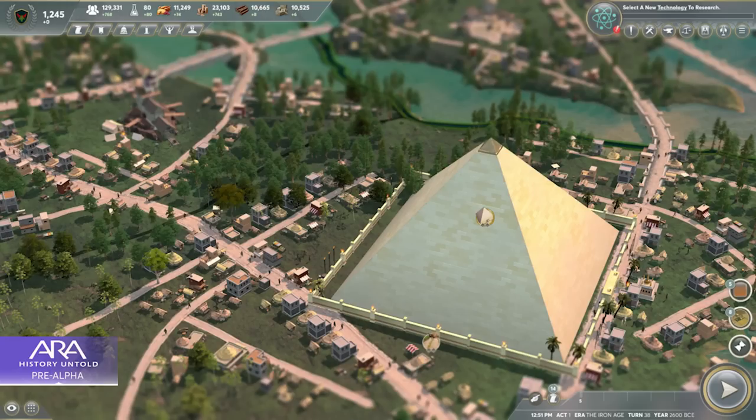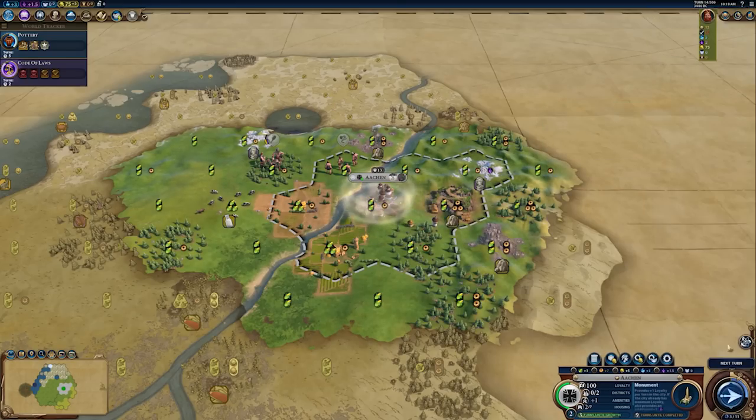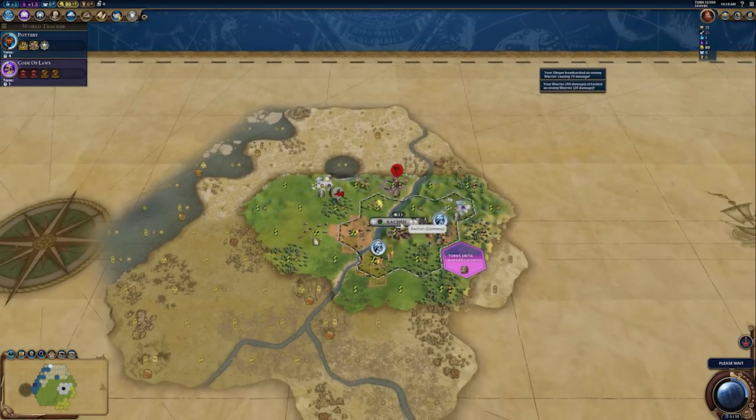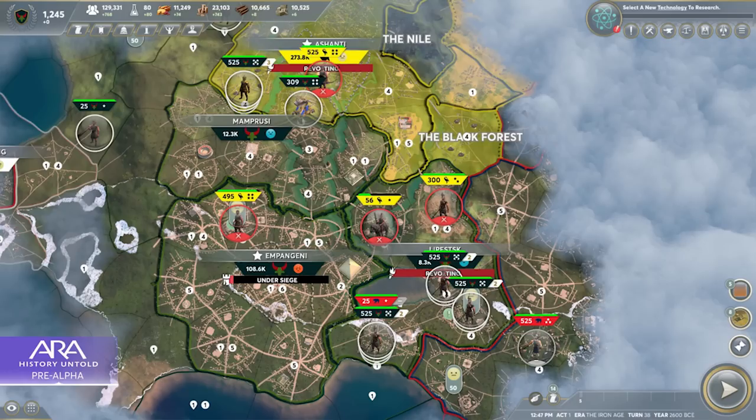If you think about the name of the game, ARA: History Untold, it conveys that message — this is a game based on history, but potentially about a version of history that is untold. Eagle-eyed viewers may have already picked up on a few details that might not perfectly align with history. The developers said they wanted to create a world that was authentic, that provided cool choices, and a world where you could see your citizens reflecting those choices.